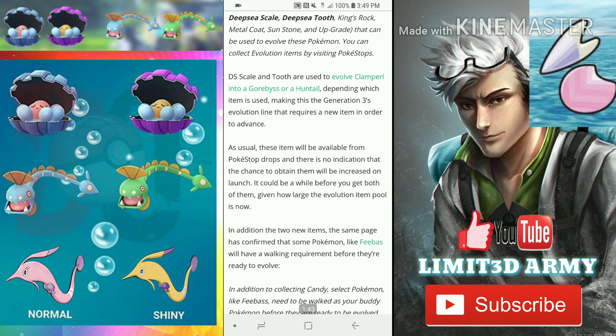Back when the upgrade item was added, it took me a while to get it — it was probably the hardest one for me to get out of all of them. But when I did find it, it was super exciting. I'm sure it's going to be the same thing with the deep sea scale and deep sea tooth once you find them.